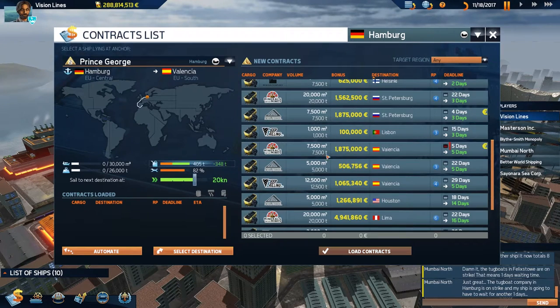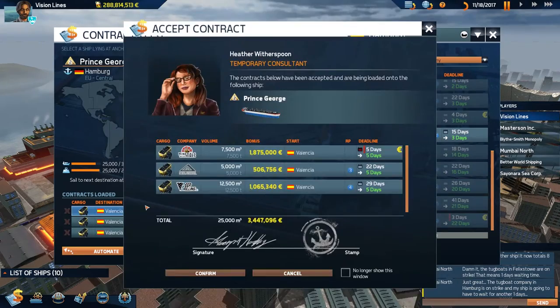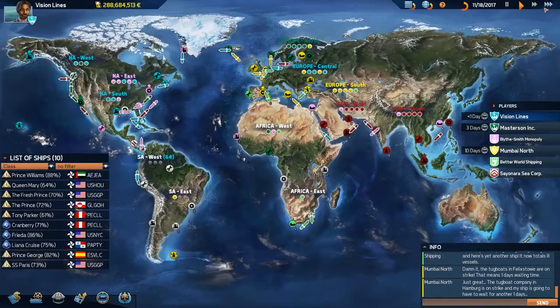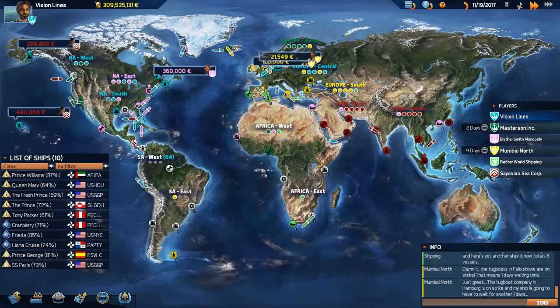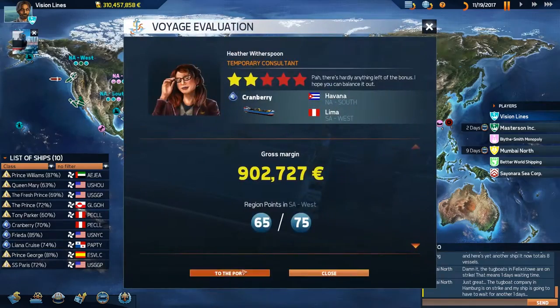We can head down to Valencia — we'll get there just in time, so we'll take it. We'll increase the speed a little bit to help out. There we go — 310 million! Finally broke that 300 million mark, finally.